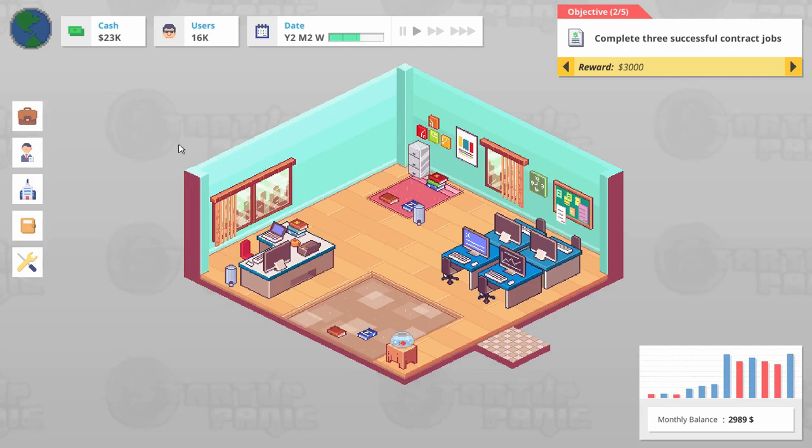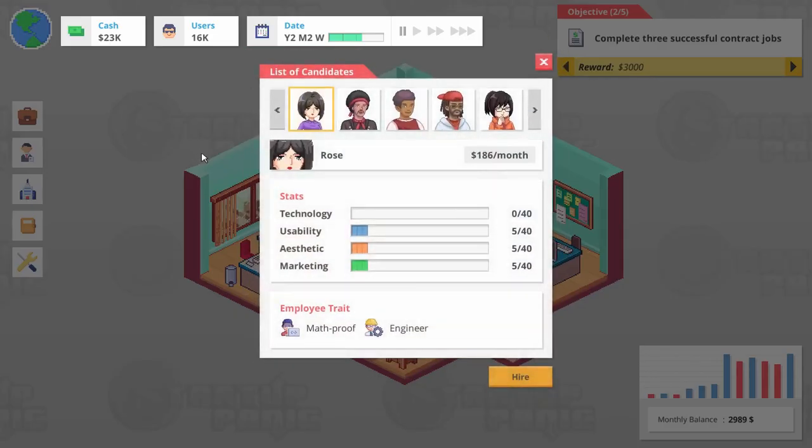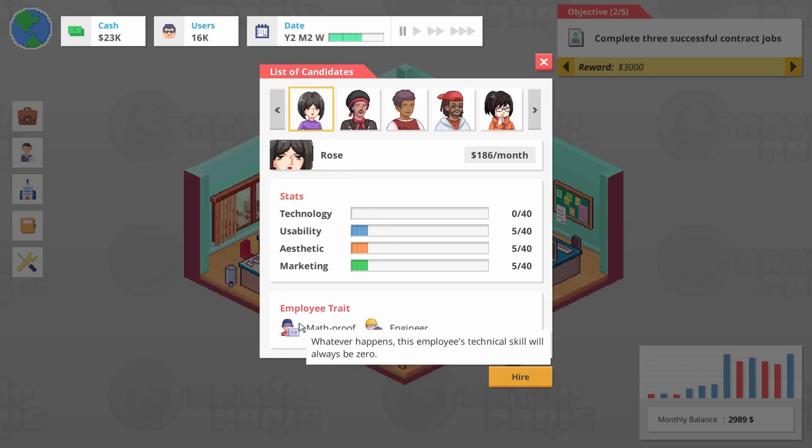Now all these vacation things are going to mean we have to start worrying about motivation for all our employees. So not only do we have different skills, but we also have traits. Rose here — whatever happens, this employee's technical skill will always be zero, math proof. An engineer, but they can increase their usability skill easily. So it looks like we could use Rose to hyper-specialize usability. And she's pretty good with everything else too — just that the math proof is a problem. Let's see who else we got.